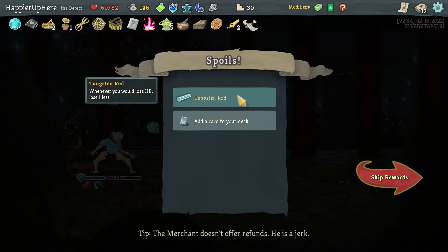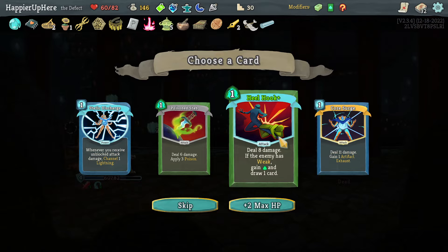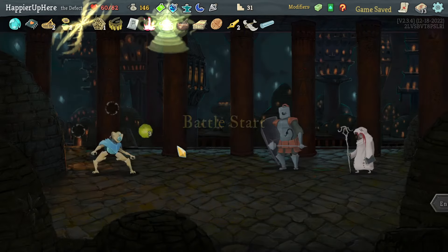Got Tungsten Rod: whenever you would lose HP, lose one less. Offered Hook Core, Search, Poison Stab, or Static Discharge. I do have some weakness but not sure if it's enough — not a huge fan of the rest, but let's take the Heal Hook since it's also pre-upgraded.